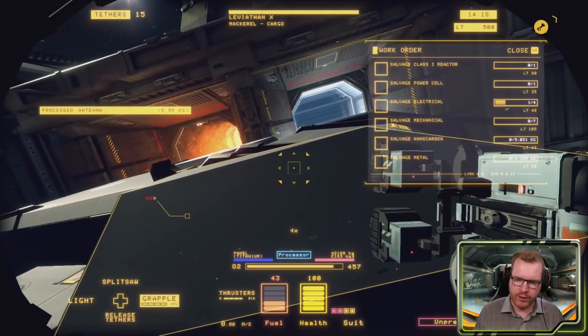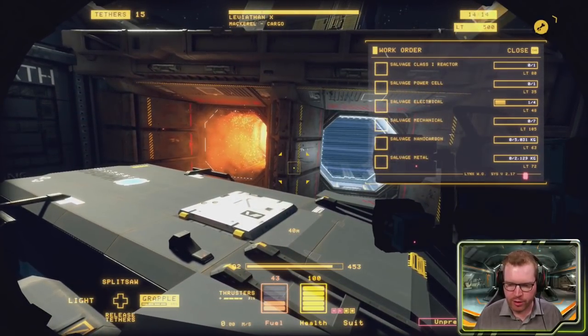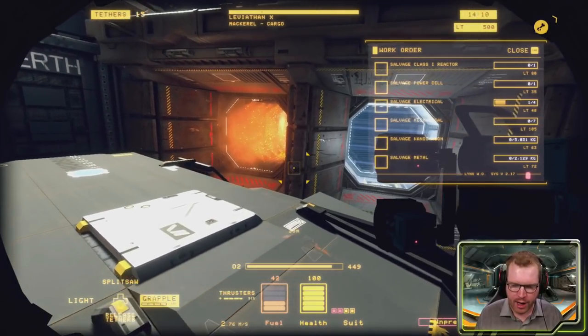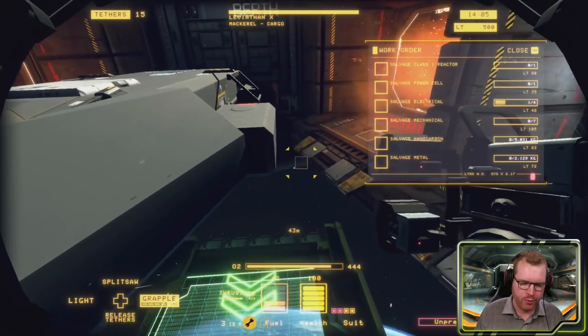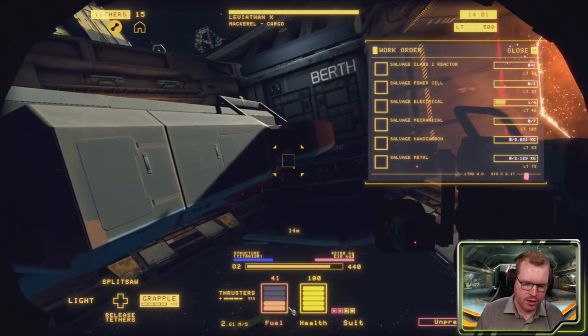Let's take a look at our work order. We need to salvage a reactor, a power cell, some electronics - we already got one - some mechanical parts, some nano carbon and some scrap metal. There are also some good engines on the side, two on each side.